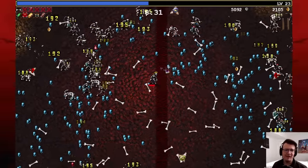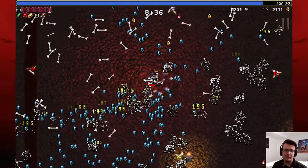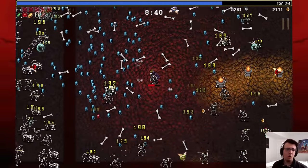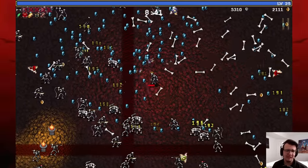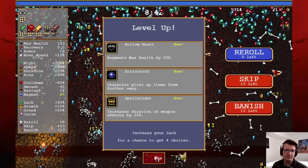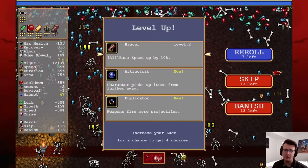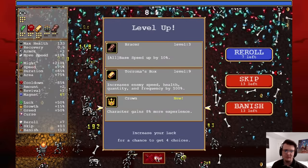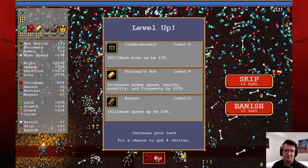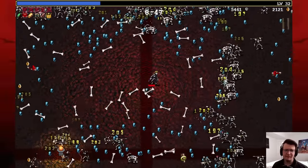I'll take Bracer because it seems more fun — I want the fast bones, I'll have a banger time with that. Unless there's some hidden detriment if it bounces off the wall so many times that it becomes bad. Also, I could take Wings and have really fast cooldown. So many good options. Maybe I'll get Crowned — screw the Wings strat, just go for a ton of XP. I can think about banishing Tarona's Box more, but I think I can finally focus on the secret.